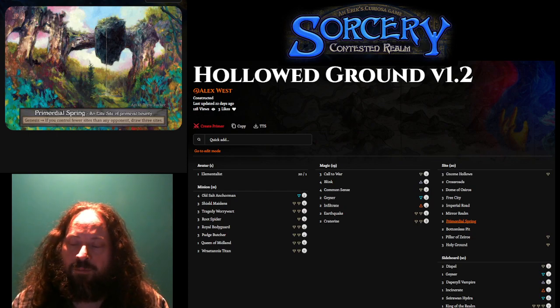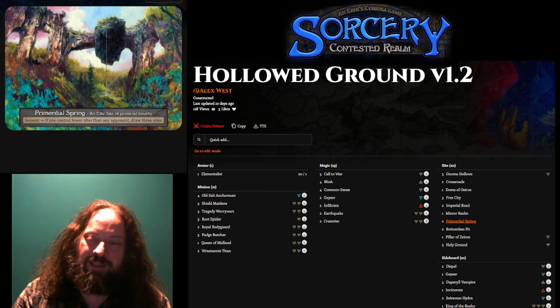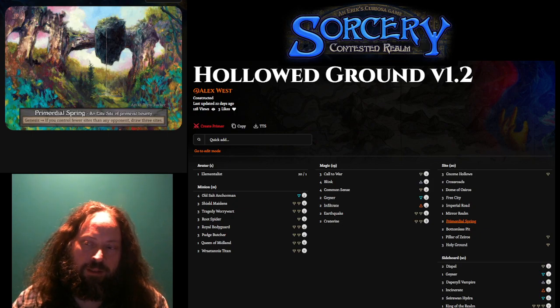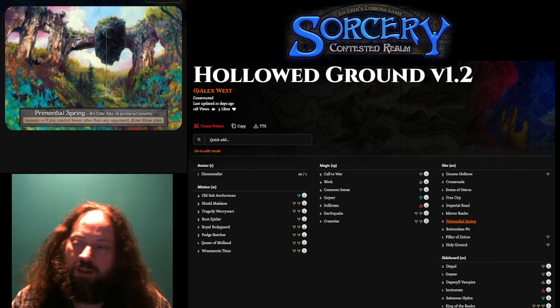You have to be kind of behind your opponent on tempo, which is a very dangerous position to be in, so you need a deck that mitigates being behind like that. Part of my plan is to play sites that make the game frustrating for the opponent to get aggression going, so it's not so bad to be playing a site behind. With Primordial Spring, it's often better to go second — if you draw the Spring, you just need to skip one site drop to be behind them, whereas on the play you have to skip two. Primordial Spring invites very different play patterns, but if your deck supports it, it's a very powerful draw engine.